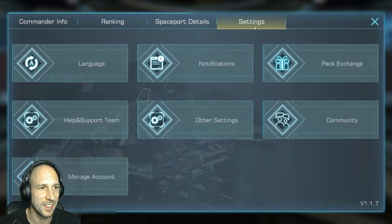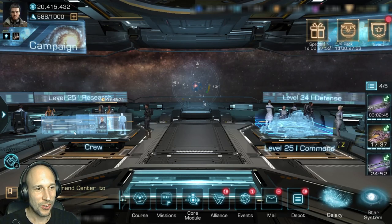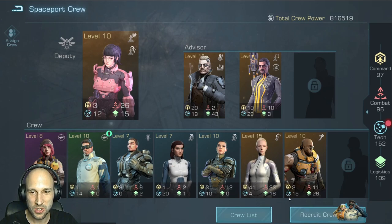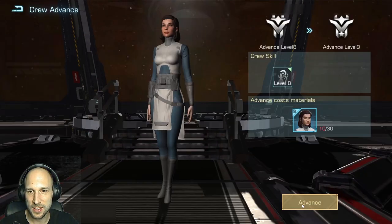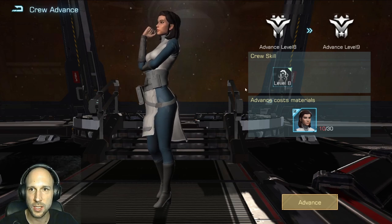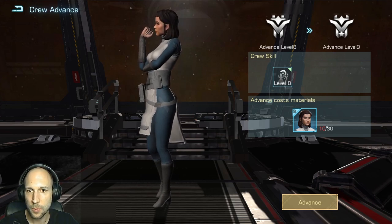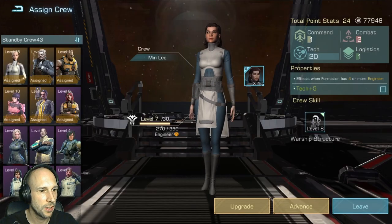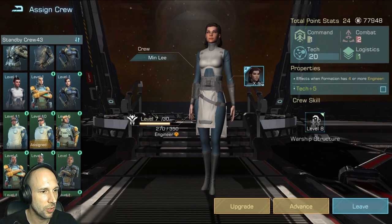Let's see how they changed the settings. They changed the crew section and removed the restraints. Let's see if this changes anything for advancing — they changed the design here, but I still need these IDs to advance that crew member.